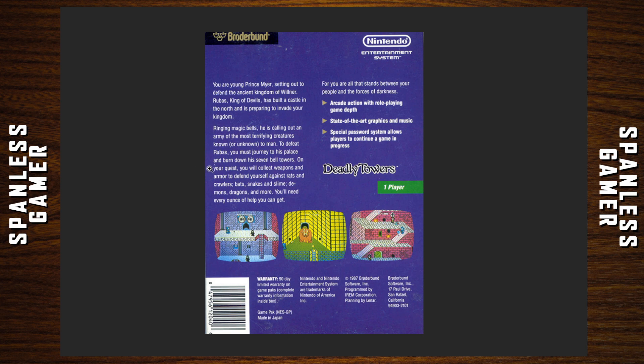Back of the box: You are young Prince Myr, setting out to defend the ancient kingdom of Wilner. Ruba's king of devils has built a castle in the north and is preparing to invade your kingdom. Ringing magic bells, he is calling out an army of the most terrifying creatures known or unknown to man. To defeat Ruba's, you must journey to his palace and burn down his seven bell towers. On your quest, you will collect weapons and armor to defend yourself against rats and crawlers, bats, snakes, slime, demons, dragons, and more. You'll need every ounce of help you can get, for you are all that stands between your people and the forces of darkness.